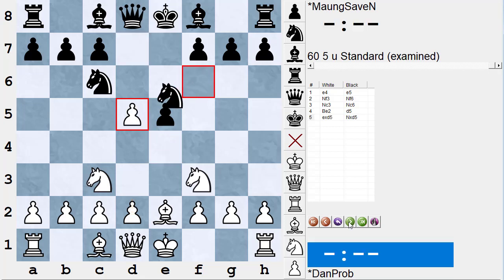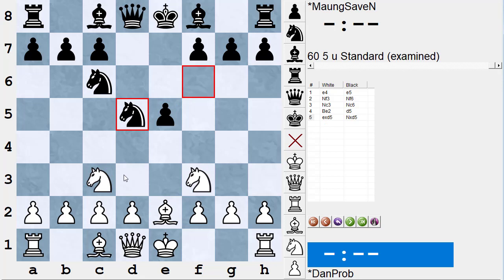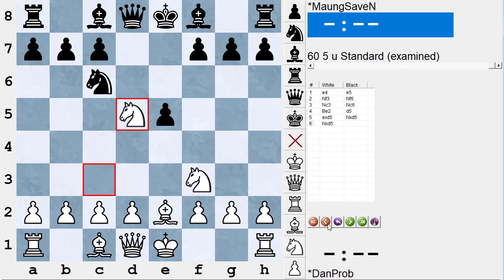Mong takes the pawn and Black recaptures with the knight. Now it's White's turn. Here we can use what my friend Rich Parasio taught me — the Parasio Count. Suppose we want to develop our pieces as fast as possible: if we castle, we really have four pieces developed — the king is castled, two knights, and a bishop — so we've made basically four developing moves. Black has two pieces developed plus a pawn developed in the middle. White has four, Black only has three, but it's Black's turn, so castling would be a very reasonable move.